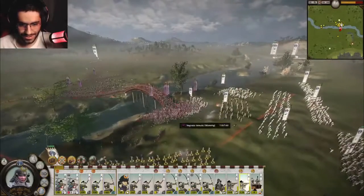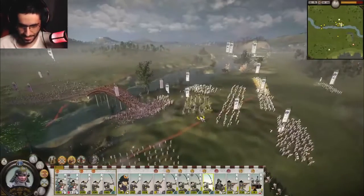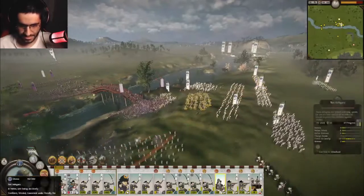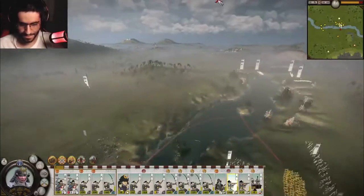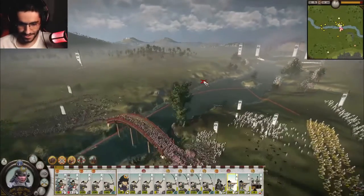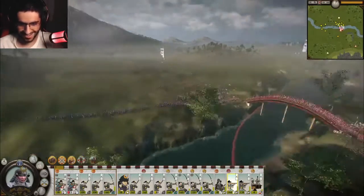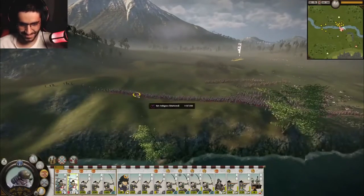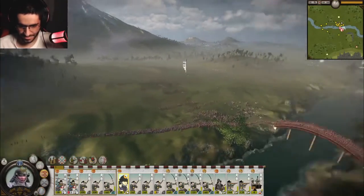Building a Nanban quarter will also give them access to Portuguese tercios, great units at range and strong in melee, though the need for a Nanban quarter, nominally limited to one per faction, will limit their usage. Kyushu's crafts, resources, and smithing can turn the already strong Otomo military into arguably the most powerful in the game. With all these advantages, the hard rating given by the game is laughable.